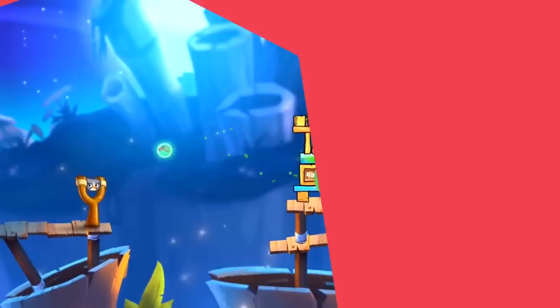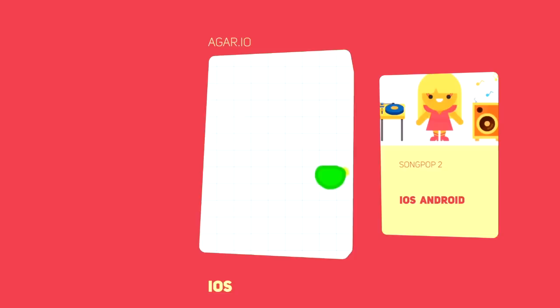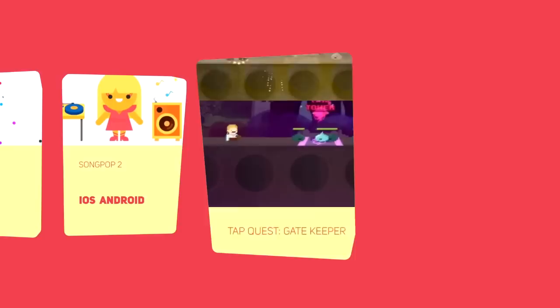Other really cool mobile games that came out in July 2015: Agario, which is a pretty addictive and weird puzzle game; Song Pop 2, a music trivia game which will no doubt start fights at parties; and Tap Quest Gatekeeper, which is a really fun tap action game. All three are definitely worth a shot and worth your time.